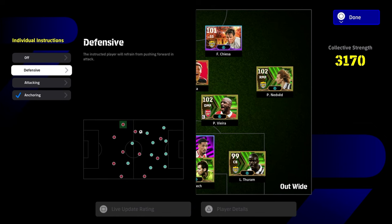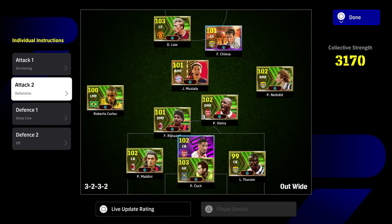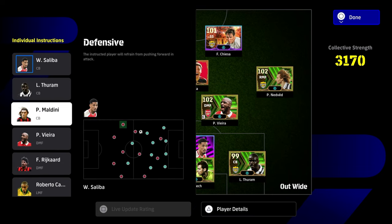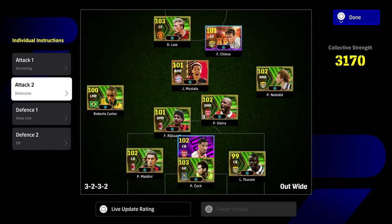These are the individual instructions. You can put defensive or anchoring on Rijkaard as your DMF, or Zakaria, Rodri, or Declan Rice — any of those guys you want to pick as an anchorman. Somebody that's defensive and just going to be a blocker. Winning the ball back is not their main role; it's more about stopping the ball from even going through. Defensive and deep line are used very effectively with this formation.